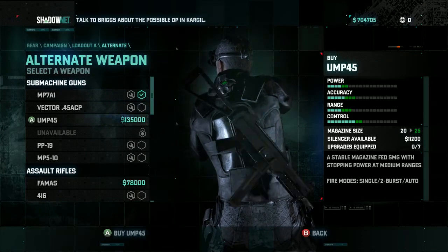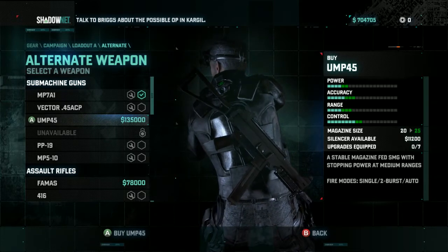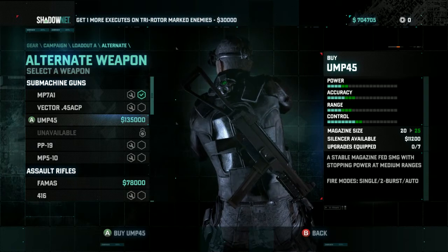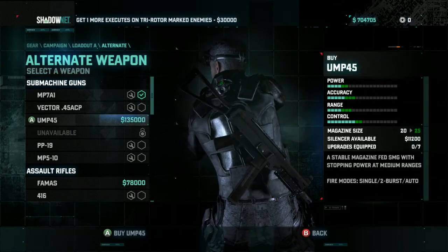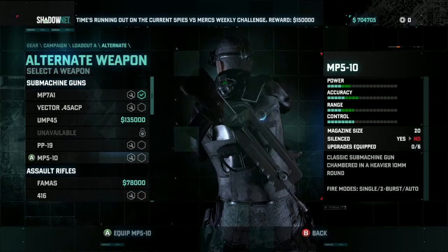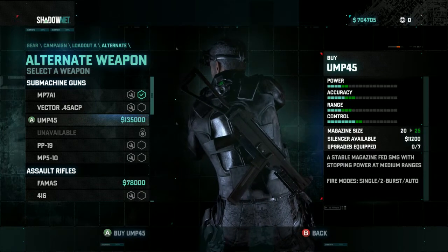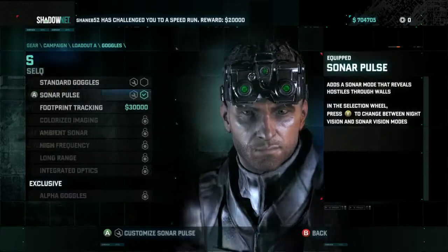What have I currently got? The MP7A1. The P45. The silencer is available — it's quite good actually isn't it? I think we'll go for that actually. Let's not bother. Right, goggles.